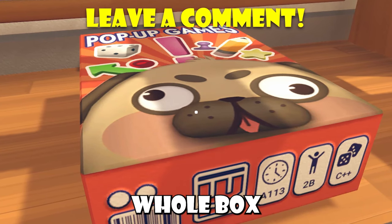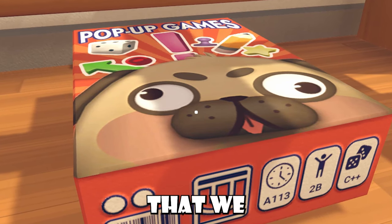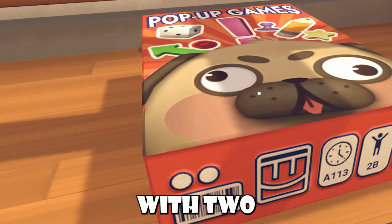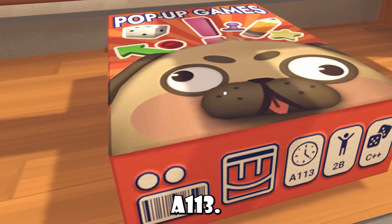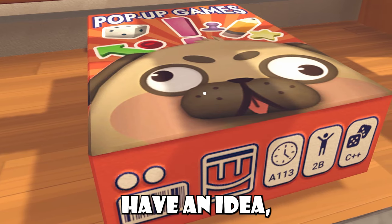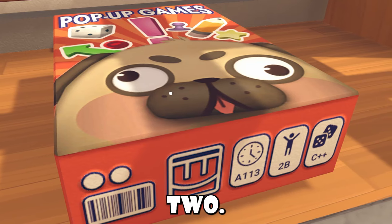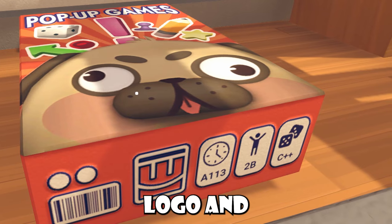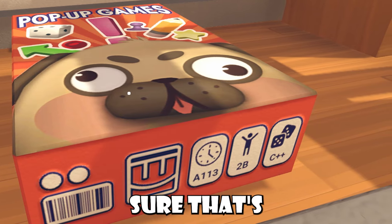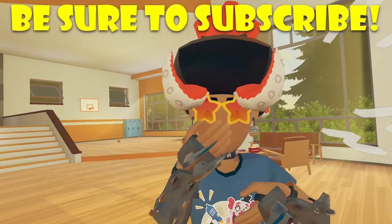On the bottom of the box, I can see there's a scan QR code with two things on top of it, we have the Rec Room logo, and there's a little clock that says A113. There's also a people icon that says 2B — maybe two players? — and a dice rolling logo with C++. I'm pretty sure that's Circuits V2, and I'm guessing it's referencing that this pop-up games box was made with Circuits V2, maybe — there's been no official depth confirmation on that though.